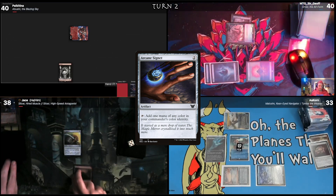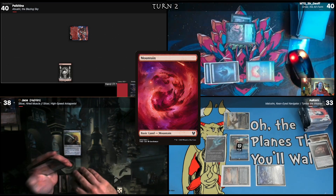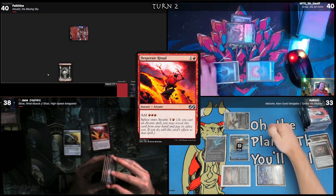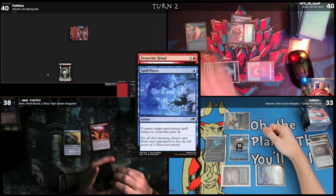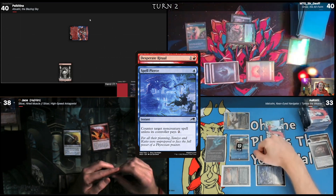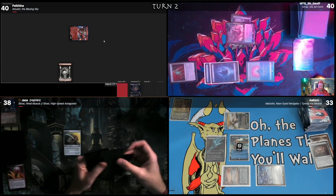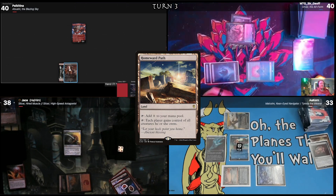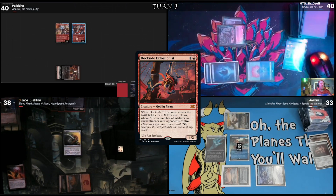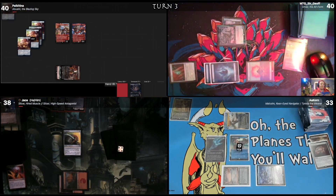Untap, upkeep, draw. I'll play a Mountain and tap two. I'll cast Desperate Ritual — in response, I'll tap one for a Spell Pierce. I got nothing for the Remora trigger and cannot pay the two, so it will be countered. Pass the turn with four cards in hand. Draw. I'll play a Homeward Path, tap two, and attempt to play Dockside Extortionist — four glorious Atsushi treasures. The treasure is all mine, comrade. I will pass my turn.